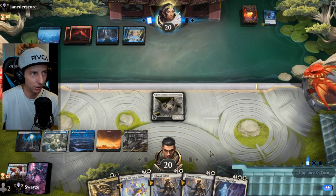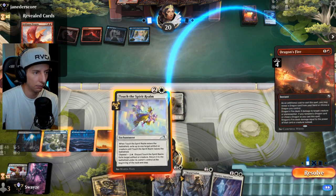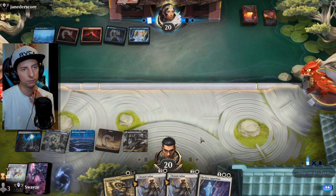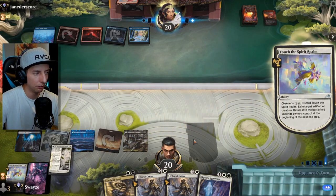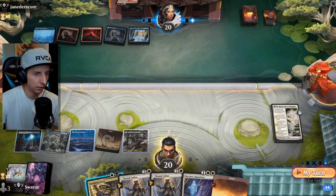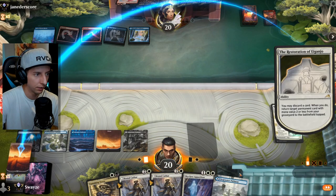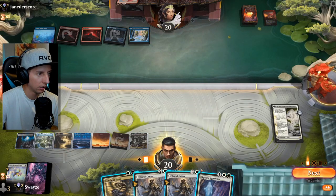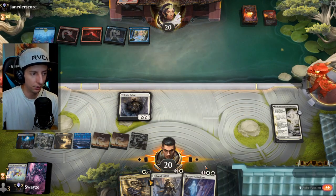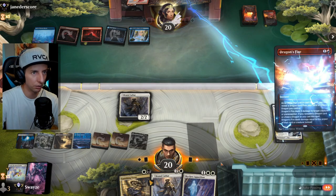The Wandering Emperor would have done serious damage. We can Touch of the Spirit Realm to save it if needed — with the blue and red shell, I don't think it gets blown up. Passing the turn — Memory Deluge, Big Score, or Gold-Span Dragon are the three big plays I'd expect from our opponent. We spot a Gold-Span Dragon — love that. Going Brutal Cathar for a more aggressive line.